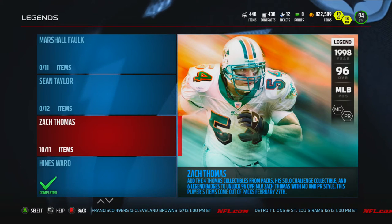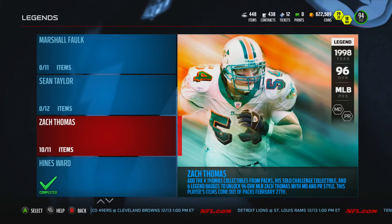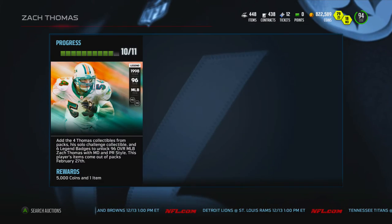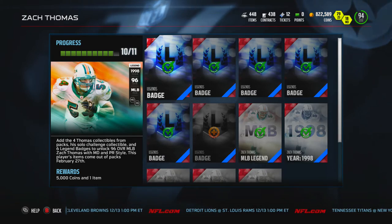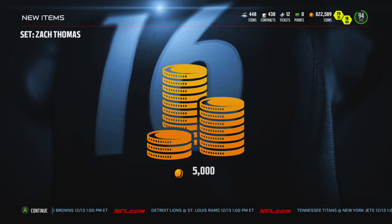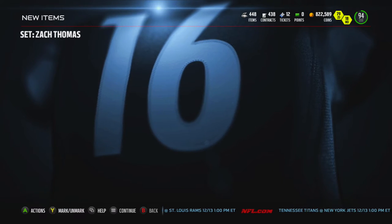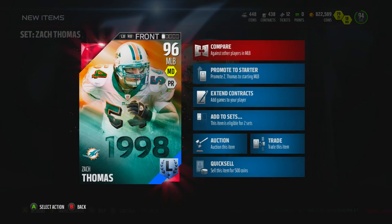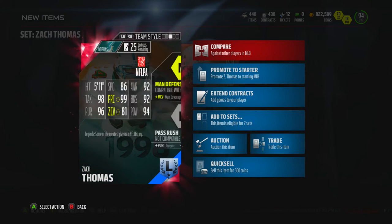What's going on everybody, today we got ourselves another legend and this time it is 96 overall middle linebacker Zach Thomas from the year 1998. Let's take a look at this dude — he's going to be my new starting middle linebacker. Here he is, 96 overall Zach Thomas, 5 foot 11.